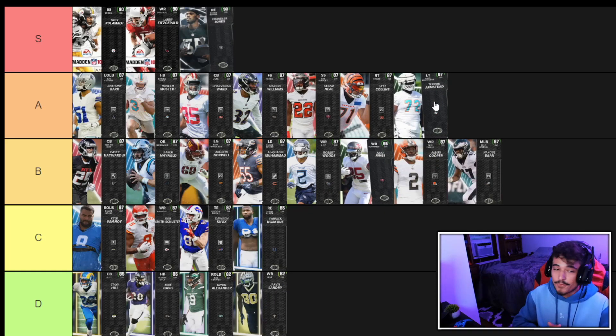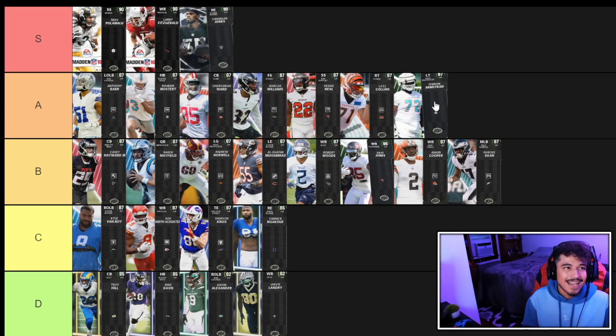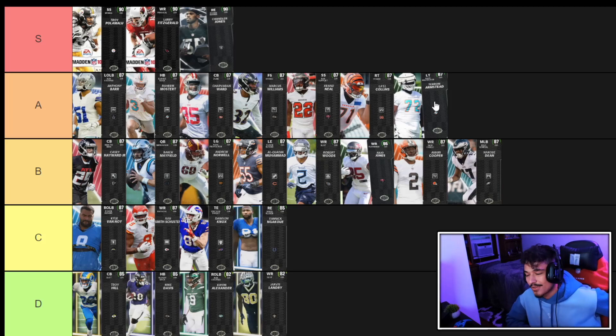And that's the Ultimate Kickoff tier list. Apparently there's a part two coming on September 15th, so I may make another tier list for that. Overall it's a pretty solid drop — the Masters are super cool and the card art concept is great. A lot of the 87s are still a little lackluster, but I'm definitely a fan of the Masters. If you're new here, hit subscribe, turn on notifications, and I'll see you in the next one.